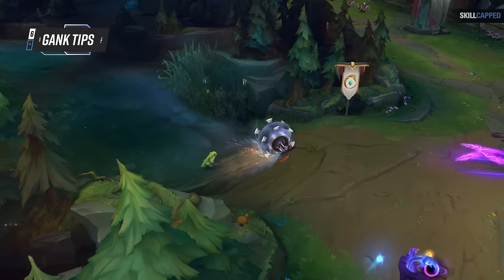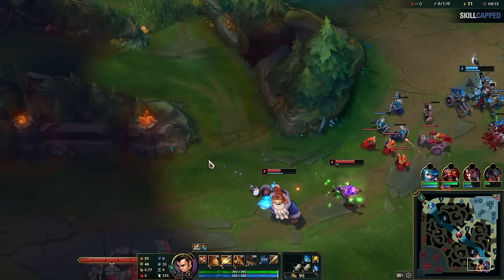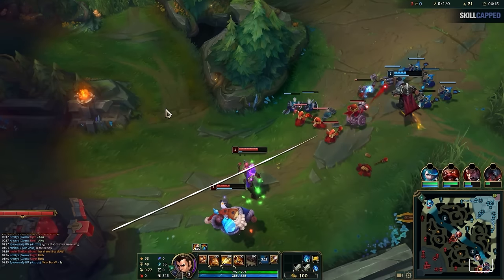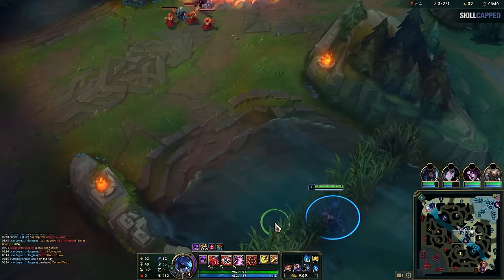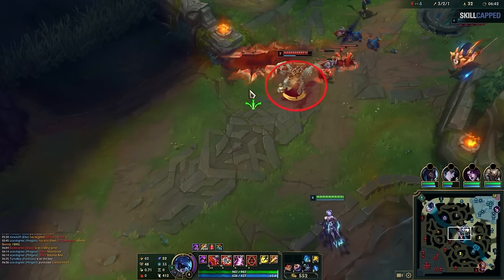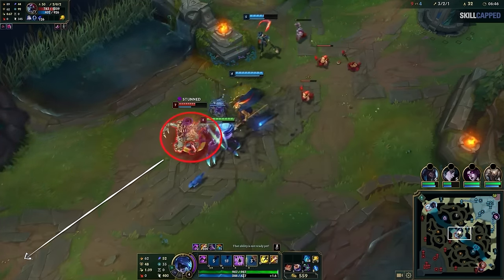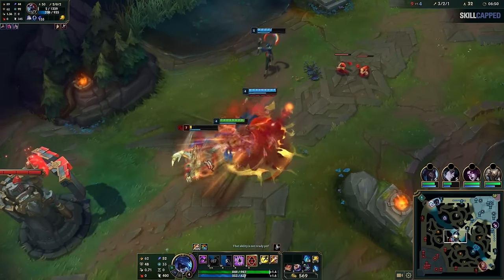Now that you know how to path early and which lanes to gank, all that's left is how to actually execute the gank properly to score a kill. The first thing to look for is pushing waves. Before heading into a lane, take a quick look at the state of the wave. If the minion wave is too close to the enemy tower, a gank is very unlikely to work unless your opponent is already low on health. But if the wave is far away from the safety of their tower, that will obviously be a great opportunity to go in. Newer players will instinctively run directly toward their opponent, but this is wrong — when an enemy player sees you, they will immediately retreat toward their tower.